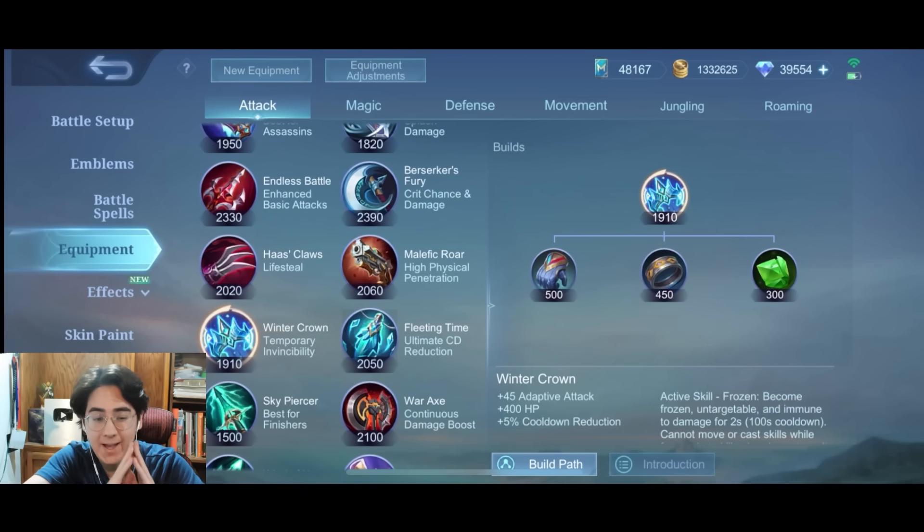Crown — a fantastic item. It works so well with so many more heroes now because the passive is adaptive and you get some CDR. On a side note, it works very well for Claude and Odette because your ults still function while you are in the Winter Crown passive. Alice as well. Fantastic item.